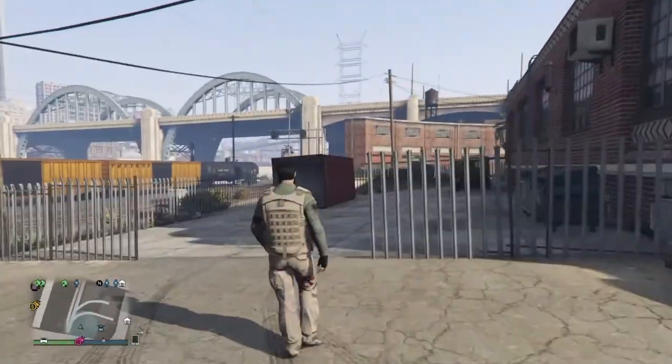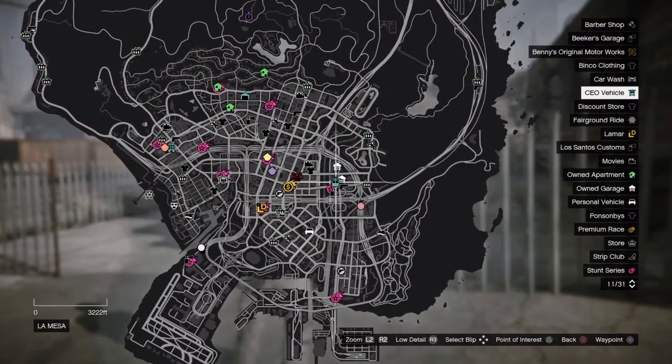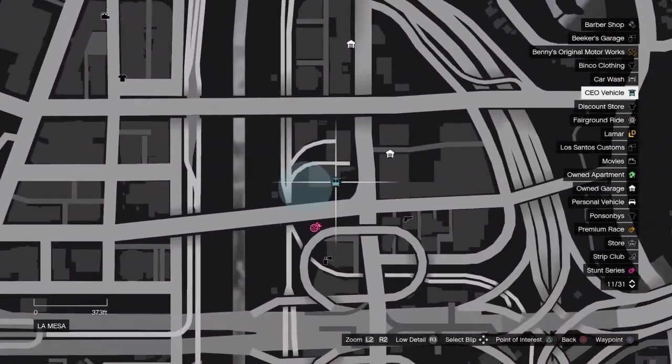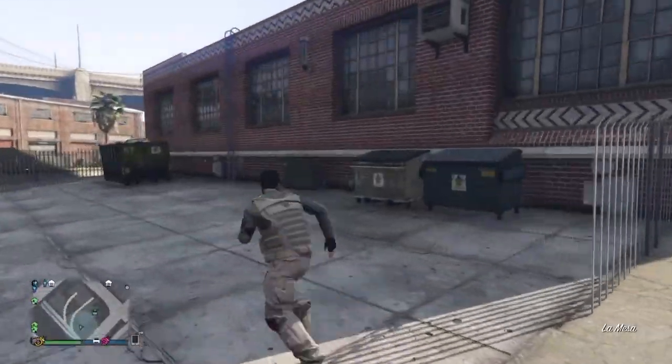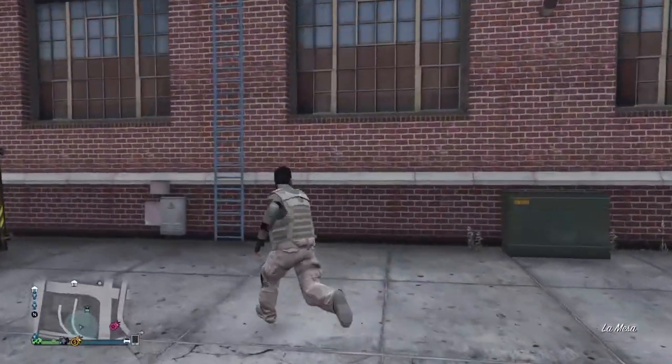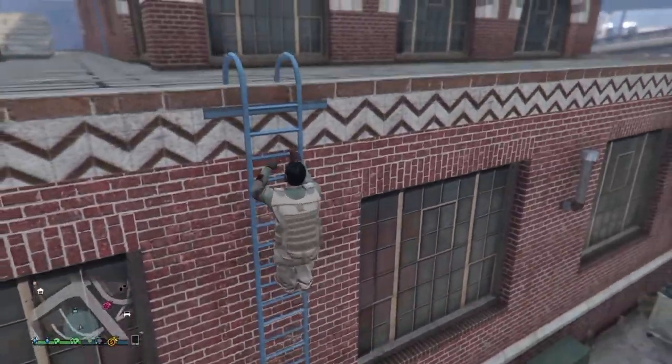So the first glitch I'm going to get into is Lester's Factory. You know this famous Lester right here. You can go on top of it with the ladder. You need to use a helicopter, so I'm going to use the ladder because my helicopter is on the reef.